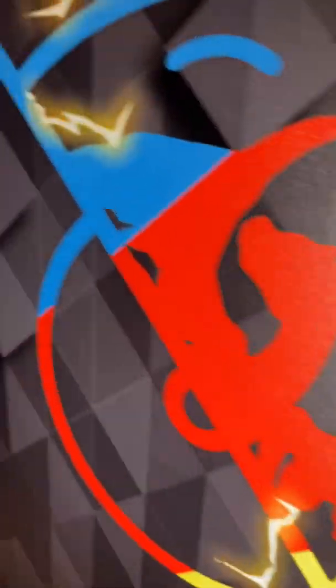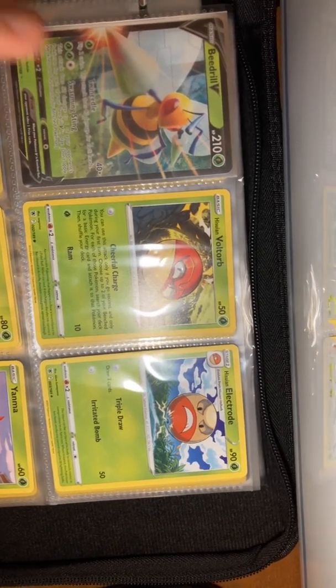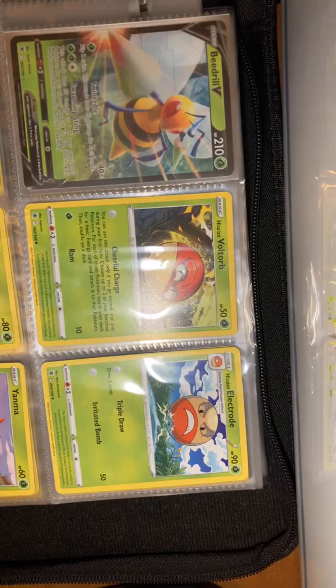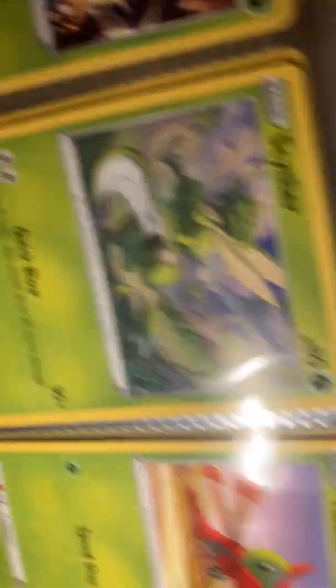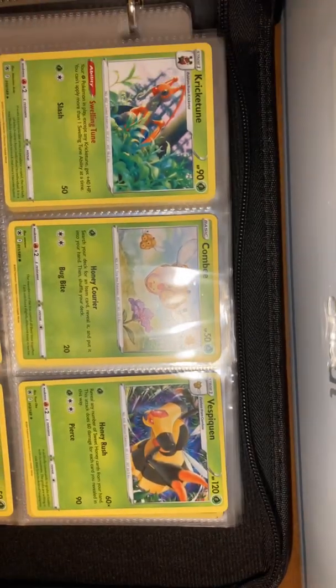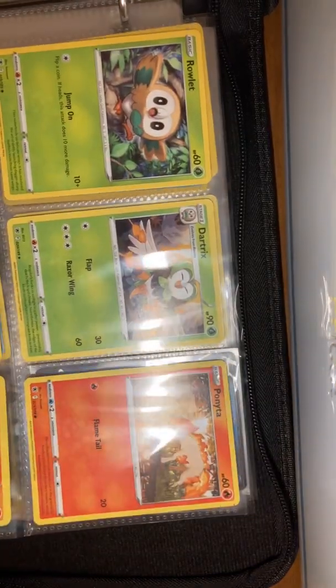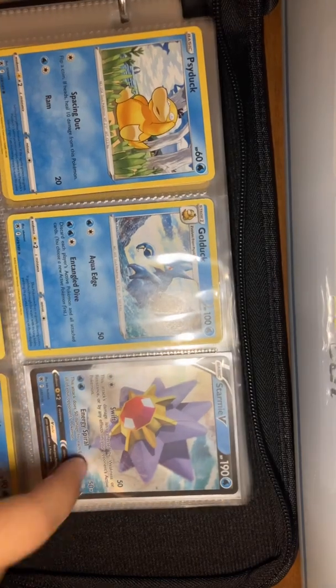Now I'm going to show my Astral Radiance set in this purple binder. Here it is — I have almost the whole set except for one card, I'm missing one card right there. Flipping to the next page, we've got all the fire types and stuff, these cards right here which are pretty cool.